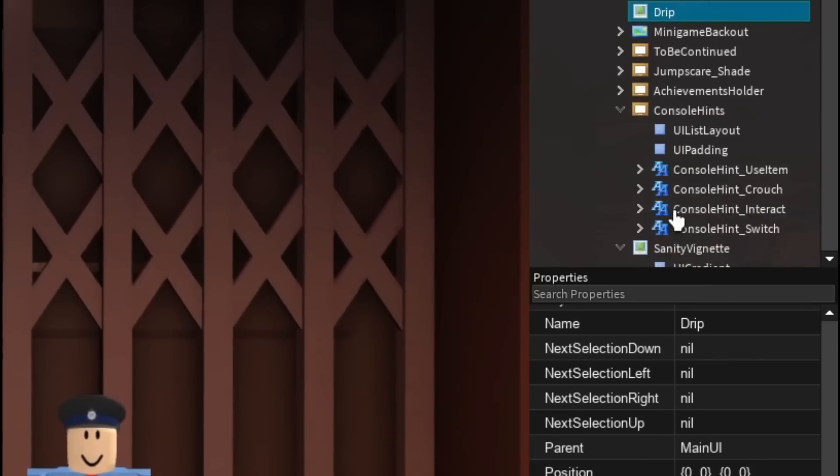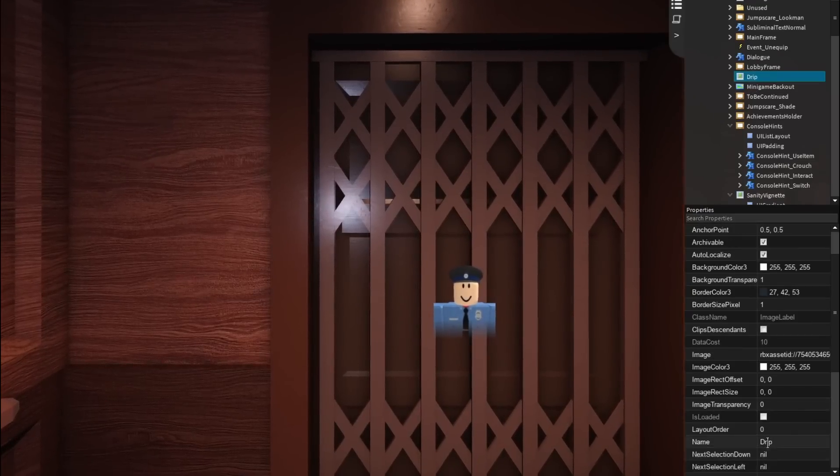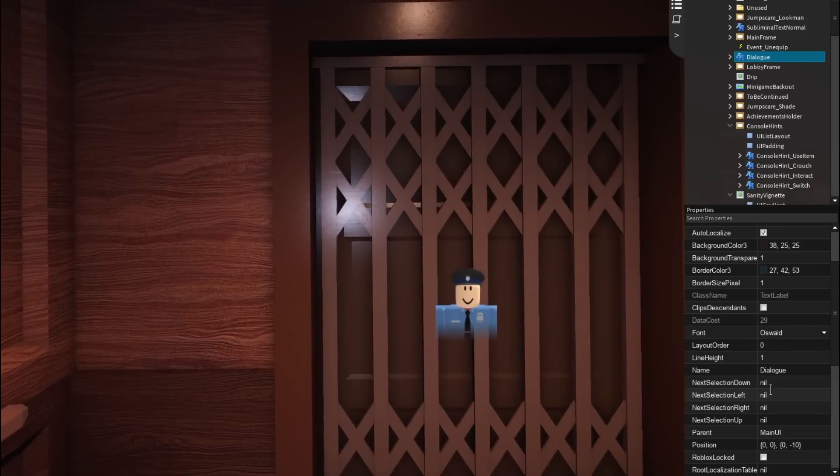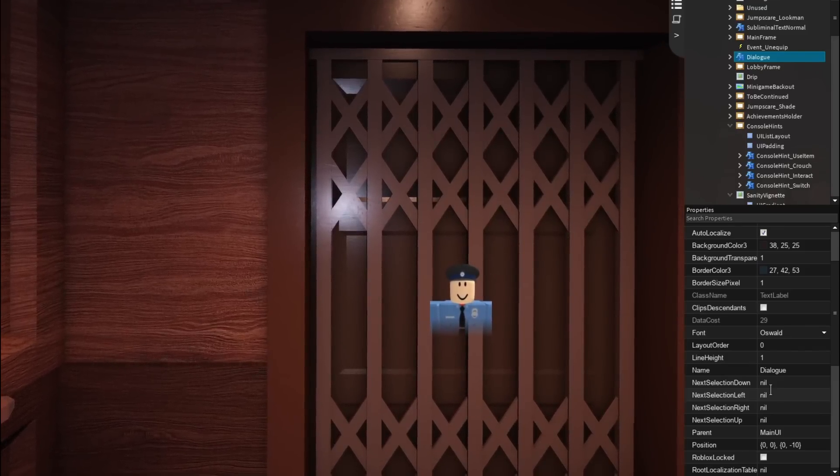For the fourth leak, they actually added Goku. If you press the item named 'drip' and press visible, it shows Goku wearing a Supreme shirt and a little jacket. I like this one — looks like they're going with a Goku drip skin.